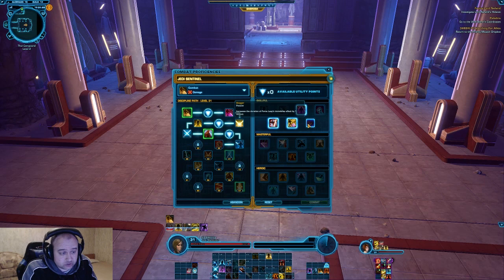If you're using Stagger, please don't. It's useless now — it has always been useless. Let's read the description just in case: it increases the duration of Force Sweep's immobilize effect by 1 second.